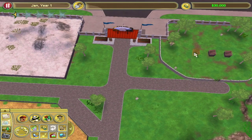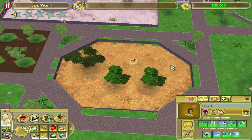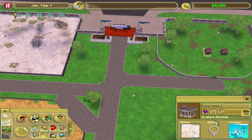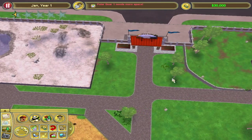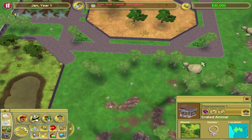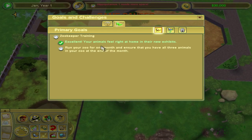I'll zoom out — what do we have? It's a lion and it goes here. Let's pick it up, place it here, and release. Yay! And now the second is a polar bear and I guess it belongs here. Now this hippopotamus is going to be here. Let's release it. Yay!